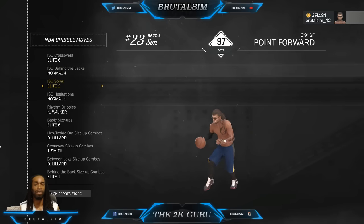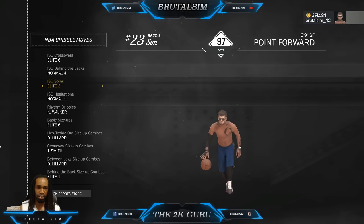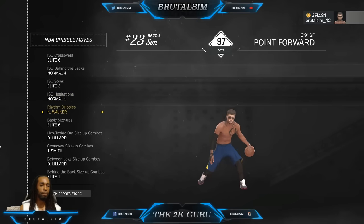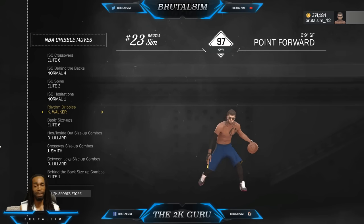Spin - I got elite two. I gotta start incorporating some more spins. That's a little slow - I like that pause, I'm gonna start incorporating this as well. ISO hesitation normal one - not too fancy. This is the speed boost cheese right here.